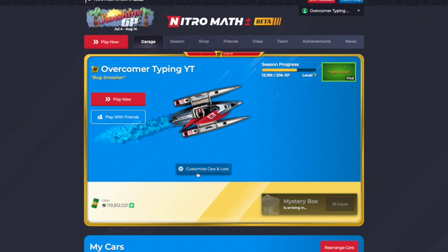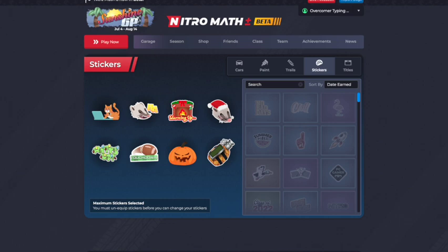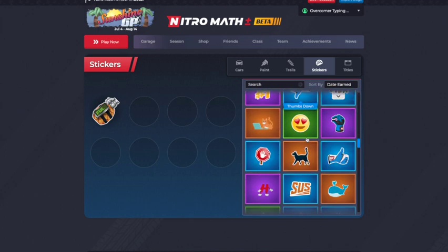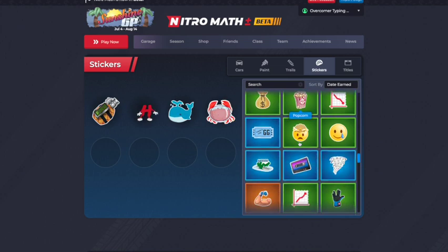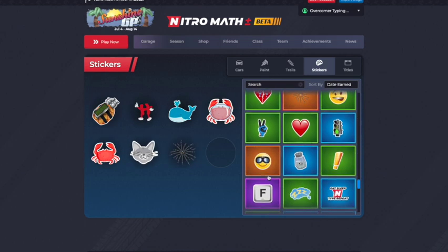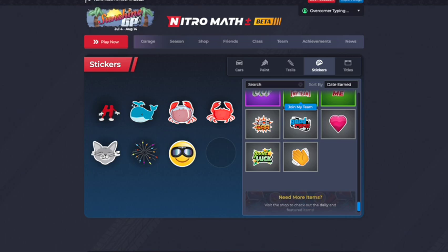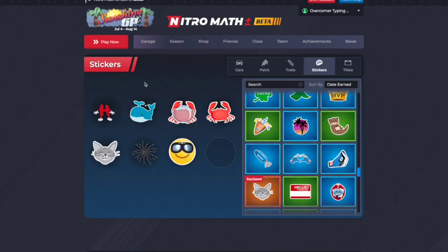So I tried it with those stickers. Now let's go back and grab some more animated stickers. Let's get rid of these and find some others. We already did Hydro — let's try: Crabby, Crab Party, Crab, Cat Jam, Fireworks, Cool. That's every animated sticker I think is currently in the game.